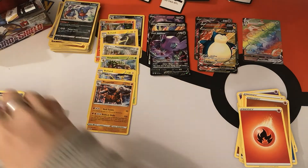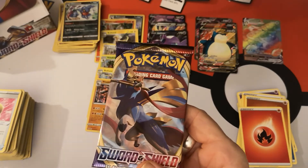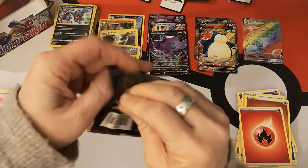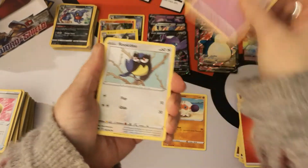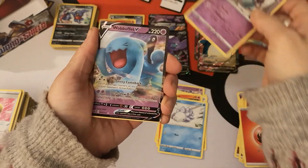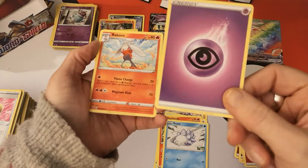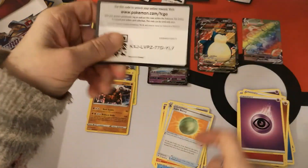One pack left! Hit that like button — subscribe, hit the notification bell so you know when another opening is going to happen, and you can come grab some code cards. For our last pack we have a Clobberpus, Gastly, Rookidee, Sizzlipede, Snom. Reverse Holo Polteageist and our last card is a regular Wobbuffet V! What the heck — I didn't think this box had anything else to give, but there we go. We have an Energy, Raboot, Rare Candy — I think this is our first Rare Candy of the box — a Lum Berry, and there is your code card.